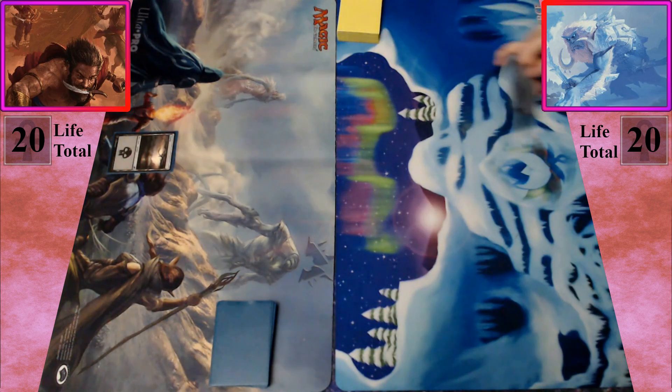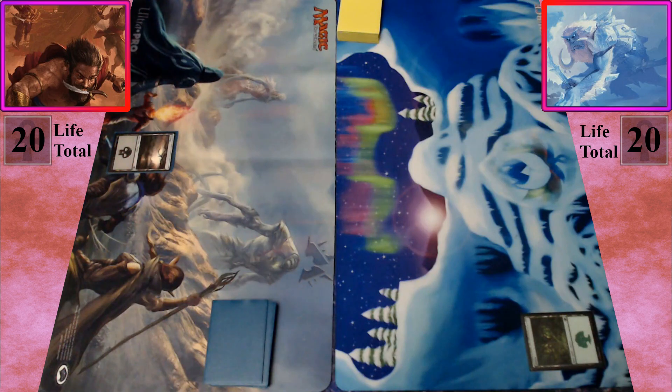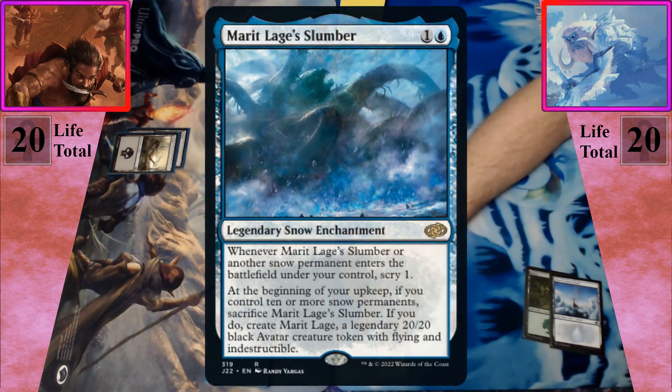Untap, upkeep, I will draw. Play a forest and say go. I untap, upkeep, and draw. I play a swamp and pass the turn. I will untap, upkeep, draw. I'm going to play a snow island, pay two, and cast Mirror's Liege Slumber.